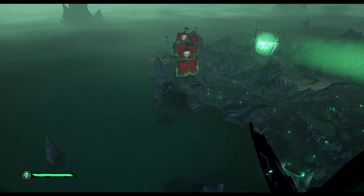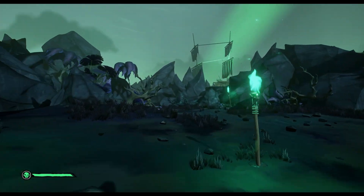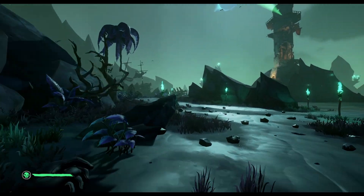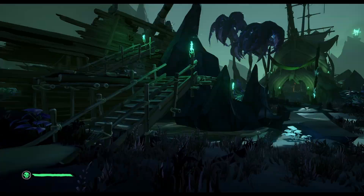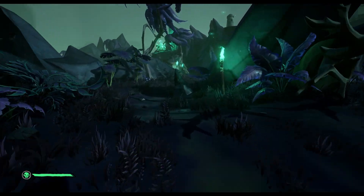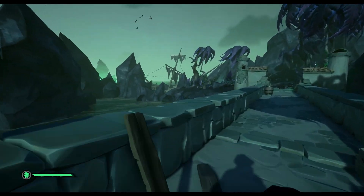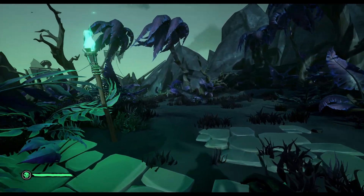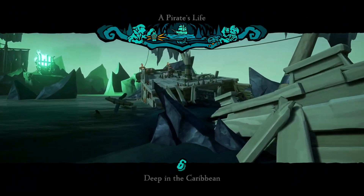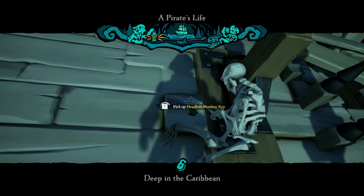So now it's time for us to go down. You can take the shortcut and just launch yourself like this. Now we need to go all the way back — your starting point is always the cage. Keep running. You can go to the left over here. Now this is opened up, you can go over this bridge, go to the left and this is all gonna activate. Deep in the Caribbean — this is the final part. Here's the headless monkey key, it's important.